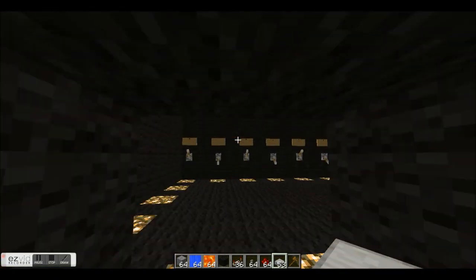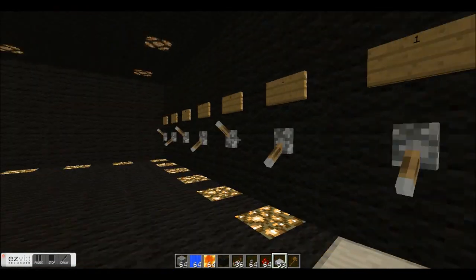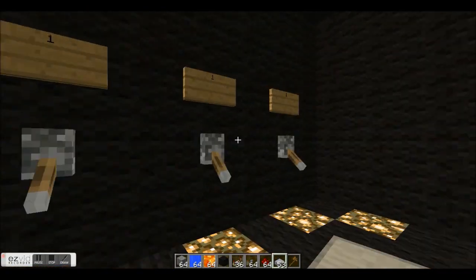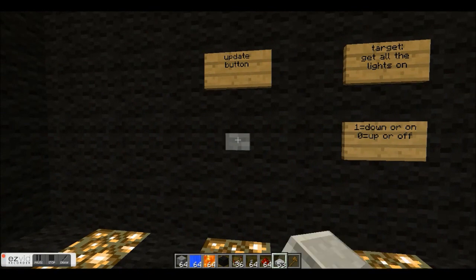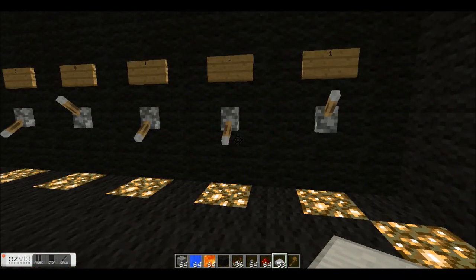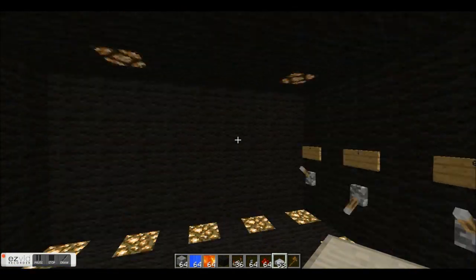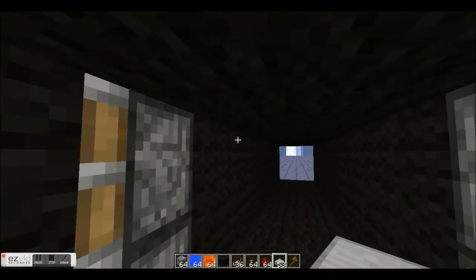The point is that you can make this in adventure maps and this is the right code. If I just take this lever — this is the update button — then one of the lights will go off and the door will close. If you take it down again and hit the button, it's the same if you do it with any one of them.